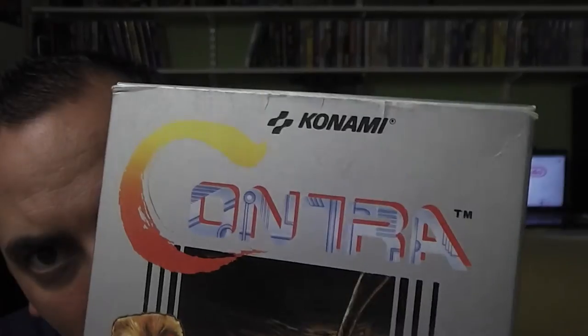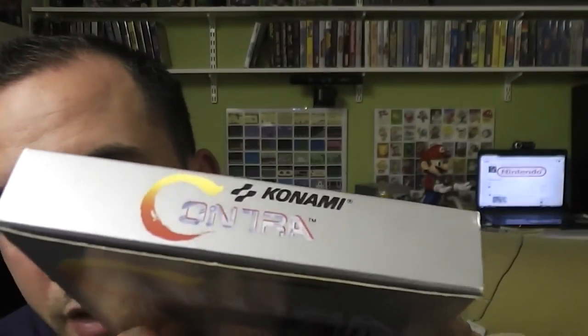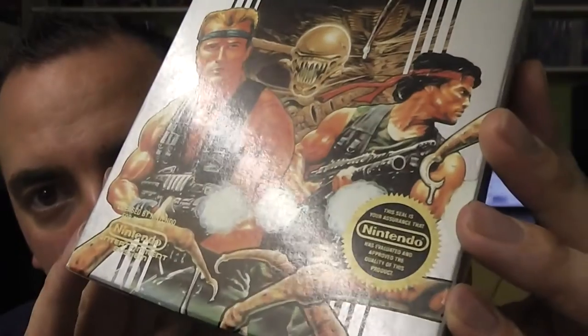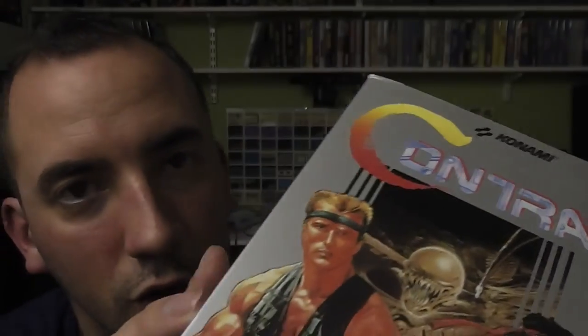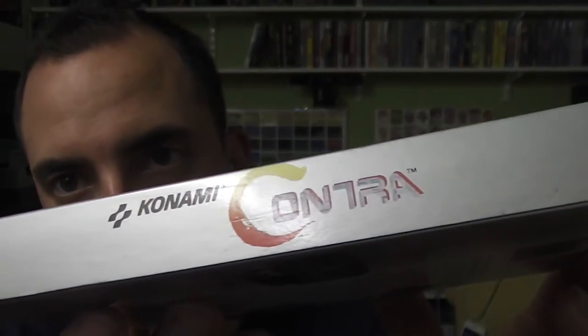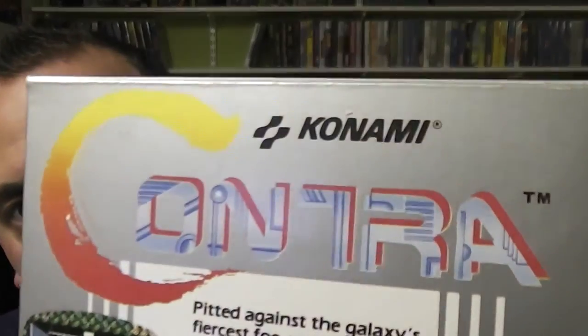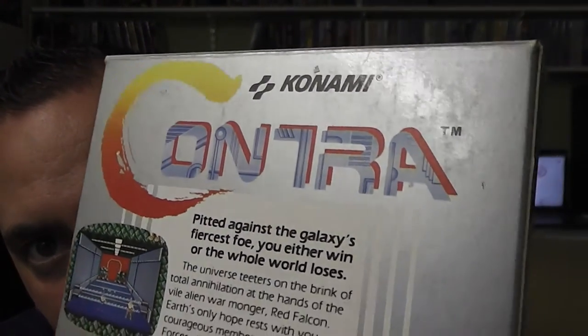Obviously Probotector is the UK version — exactly the same game apart from the characters are robots instead of humans. Let's do a bit of a tour of the box. You can see some light marking — I've tried wiping that off but it's just minor scuffing. But it is in really nice condition considering the age of the game. Look at the box art — the super, the monster, the helicopter. When you saw this on the shelf back in the early 90s or late 80s, you'd think 'fucking hell, that looks awesome' — the silver, the colours, how they pop out of the box.